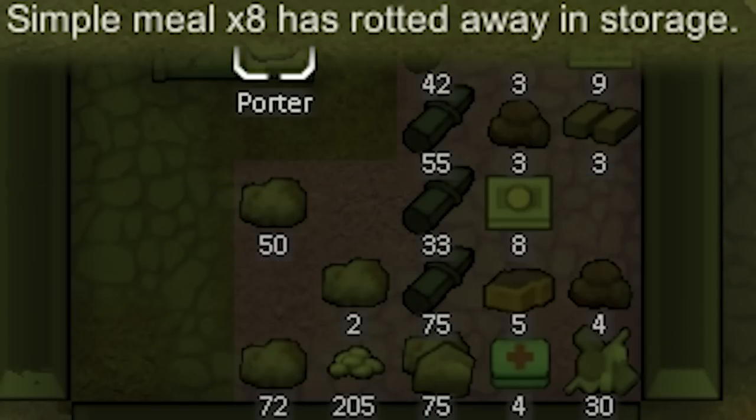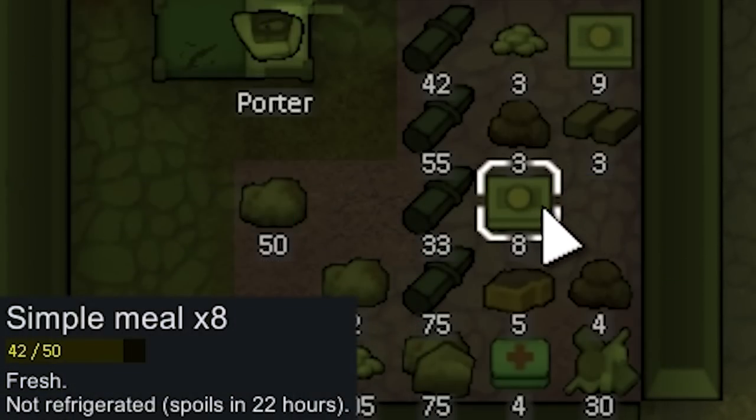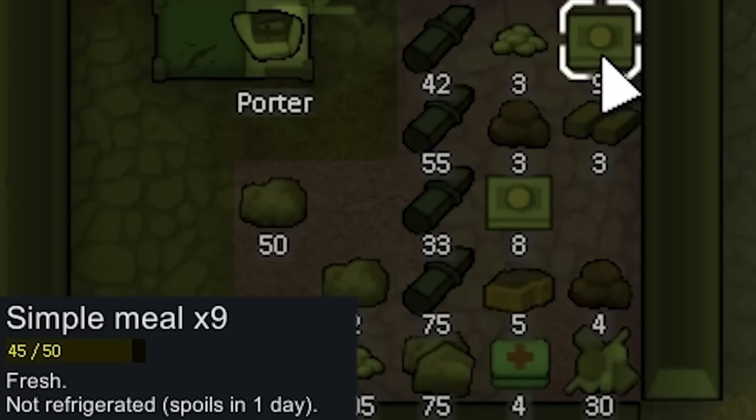A stack of our simple meals rotted away in storage, which is puzzling. The remaining eight simple meals still have 22 hours left and nine others have a full day — it's weird they're spoiling at different rates given they all dropped at the same time.